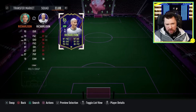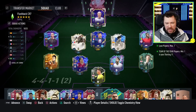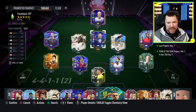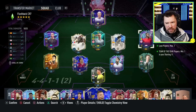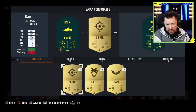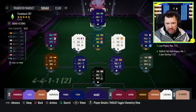The OTW Richarlison has three less pace, three less shooting, three less passing, two less dribbling, three less defending, and two less physical compared to the moments card. I understand this Richarlison is not on the market — he was an objective. However, it's more to try and get an understanding of whether it's worth 450k for the SBC Richarlison. We're also going to take out Mbappe and play Boré behind Richarlison to see how this goes.